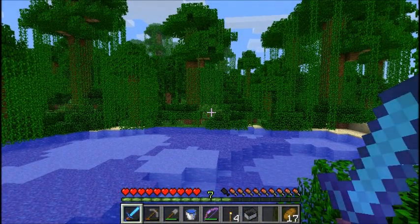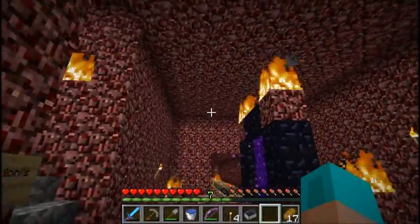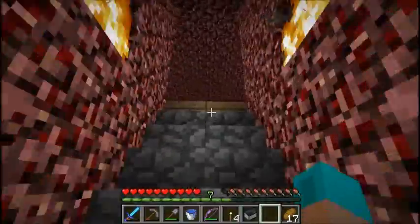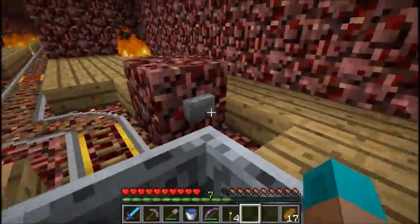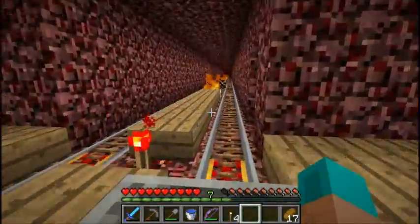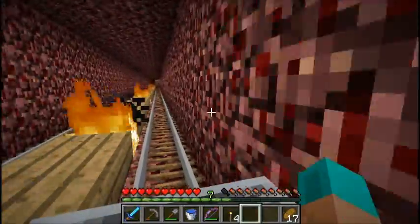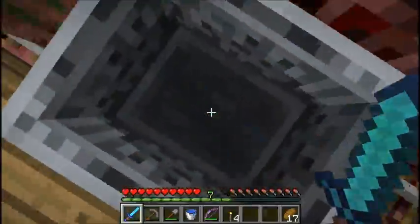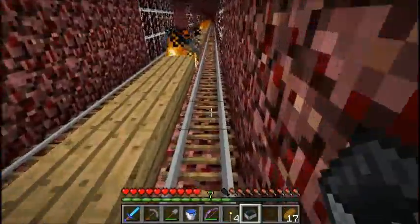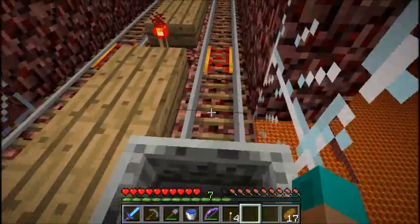Now we can head over back to Actionville and into Poseidon's Reach. Once again, back at the Actionville portal base — if we go up these stairs here and take this rail, it's about a two-minute trip, it's a really long ride. You can tab out, just make sure you're watching the screen in case a Zombie Pigman gets in the way and you have to break your cart. If you hit a Zombie Pigman you'll end up back at the start and have to do it all again, so just be careful.